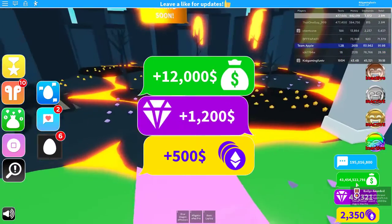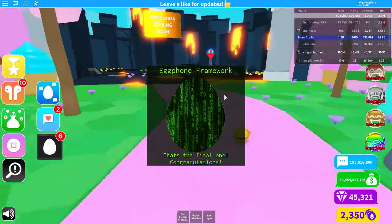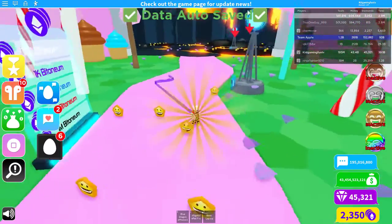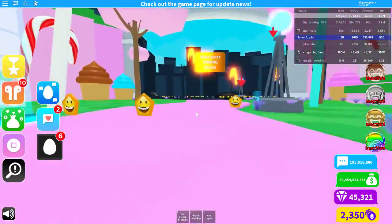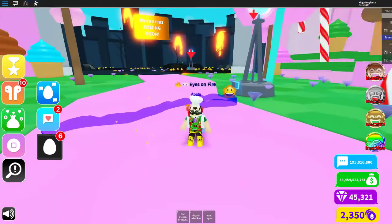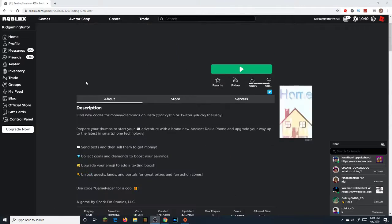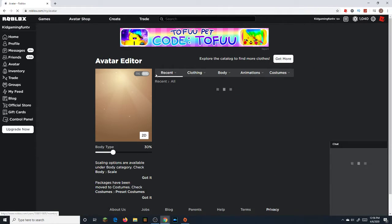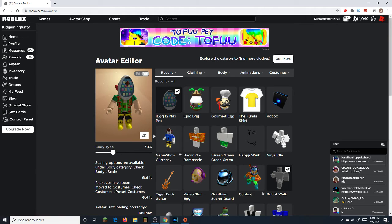And folks, that is the egg — we have just got the egg! So now I guess we'll just try it on and see what happens. You found it! Not every game has released their eggs yet, but some have, and I don't know exactly how many. So let's go to avatar. The egg is the iA 12 Max Pro. I think that's me — no, just kidding. Okay, I need to put this on right because I know it works.